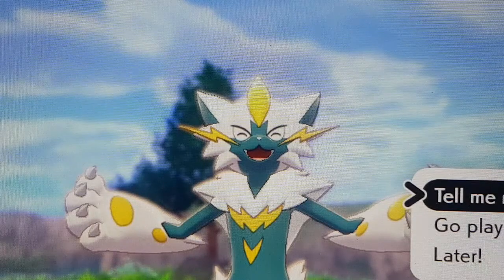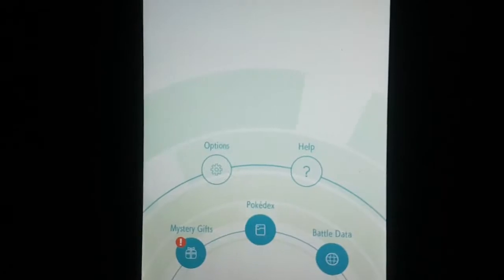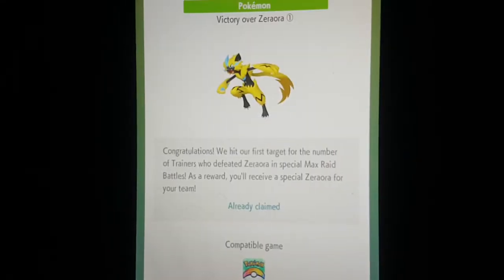Now let's go to the mobile app of Pokémon Home to receive it. Go to mystery gifts after opening the menu. I have not received the Armorite Ore yet, which is why it's prompting me to. Open the gift box and it'll say 'Congratulations, we hit our first target and we'll get a special Zeraora for our team.' It doesn't show it as shiny, but it actually is shiny.